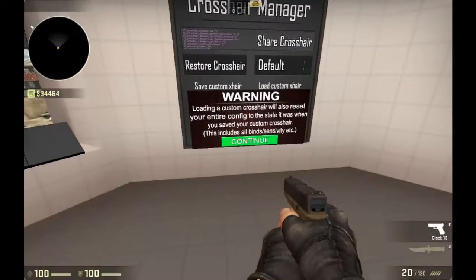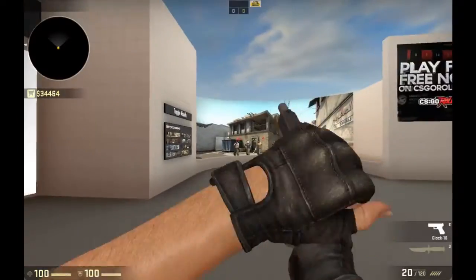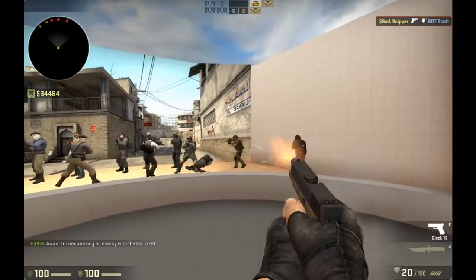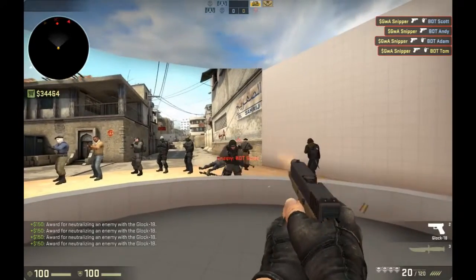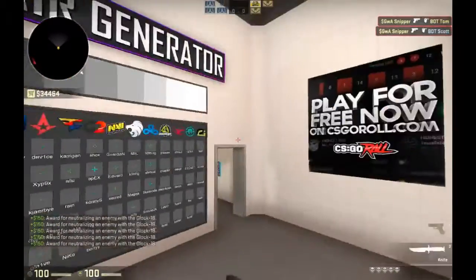You can also use custom ones made by other players, or make your own custom crosshairs. Whenever you select one, hit that and save it as a custom crosshair. Then you can come out here and test it — it gives you maximum ammo so you can try it out.